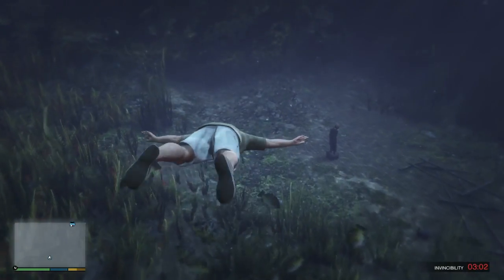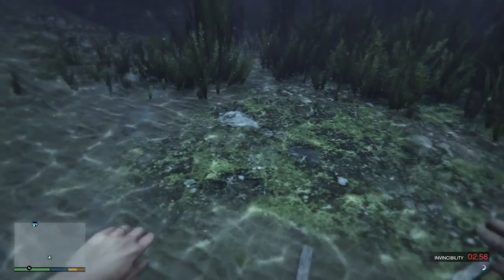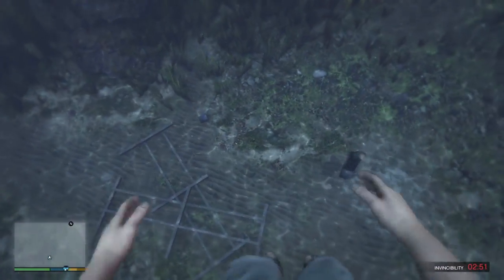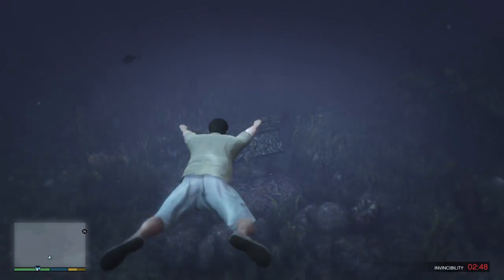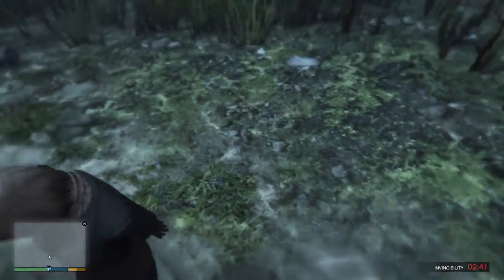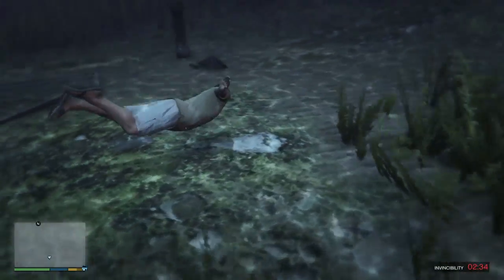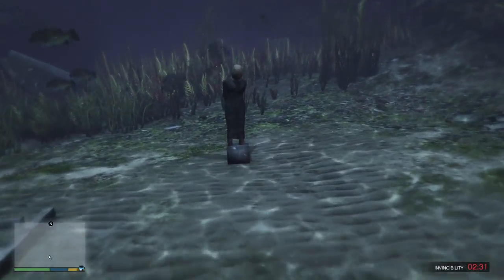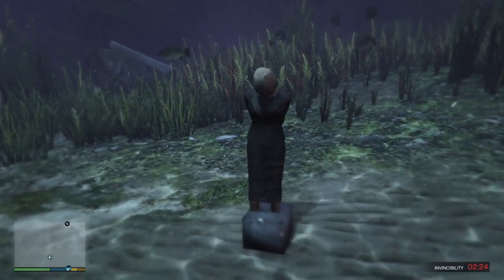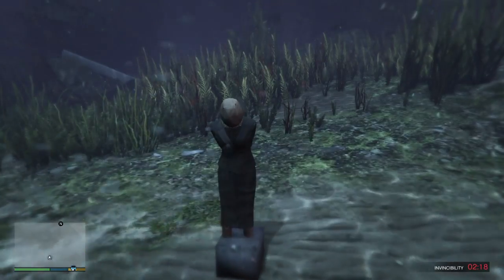The first thing I want to talk about is right here. I have the invincibility cheat on so I can explore without dying, because otherwise Michael couldn't hold his breath under here. As you guys see, it looks like we have a woman figure who has like a sack over her head or something. I'll try and swim down and get a better view, but as you can see she is just sitting there, almost stuck inside of a block with a bag around her head.